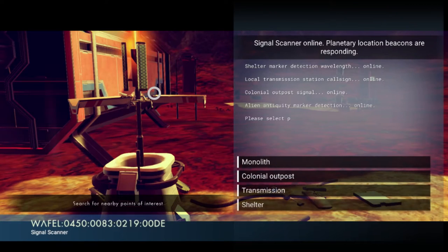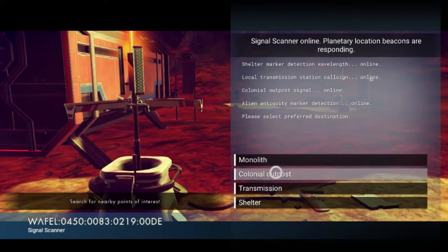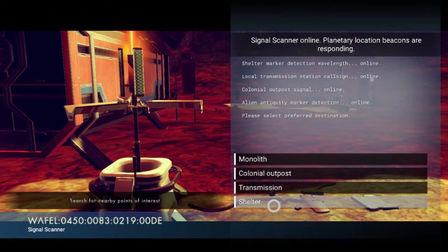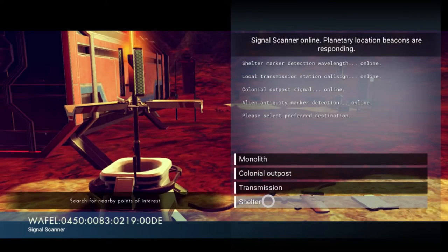Shelter marker detection wavelength online. Local transmission station call sign online, colonial outpost signal online, alien antiquity marker detection online. So I want to find a shelter — is that what it is? Okay. Wow, I haven't even seen this one before — this is new.